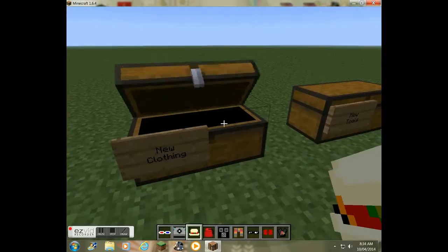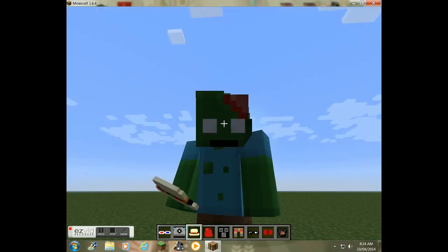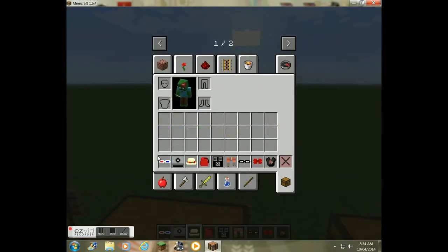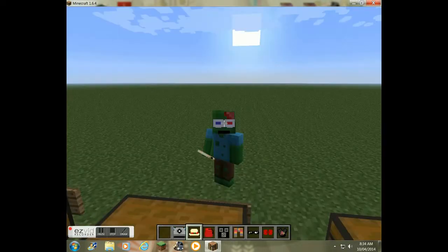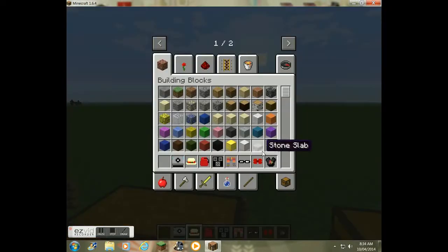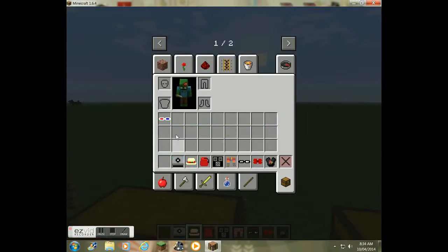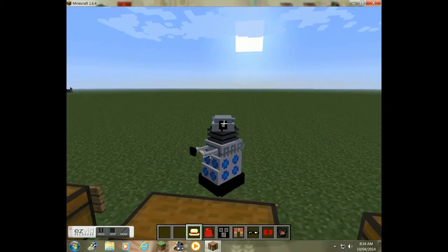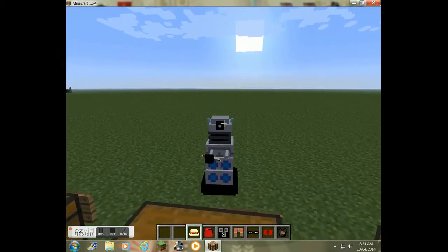So let's have a look at what these look like on me. First we'll put on the 3D glasses. As you can see, they look epic. Now let's put on the Dalek disguise. As you can see, it turns me into what looks like a Dalek. Pretty cool.